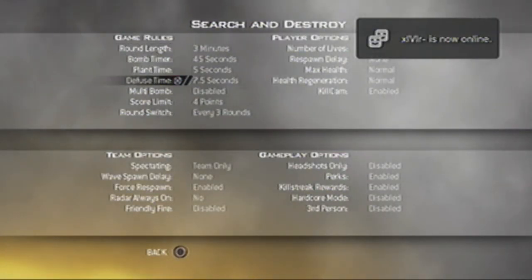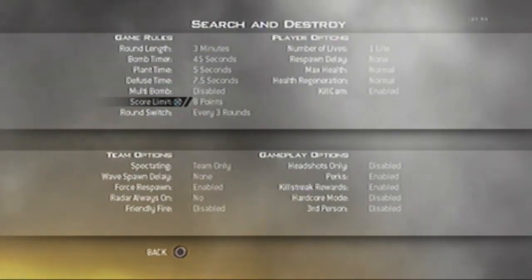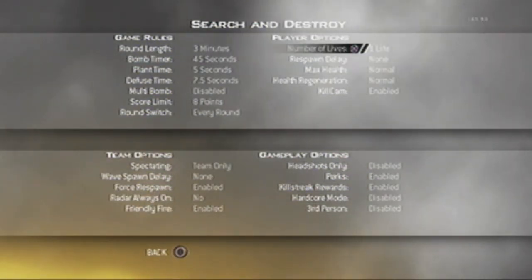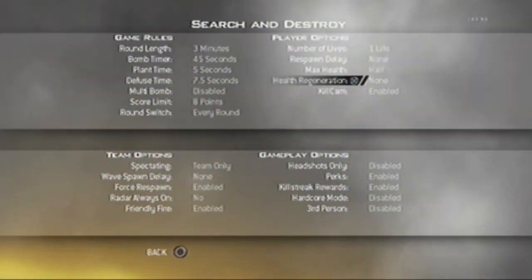Round length is three minutes. Multi-bomb disabled. Score limit: 12 rounds or 8 rounds, depends how many people you're playing with. Switch every round. Friendly fire enabled. Respawn delay: 9 seconds. Max health is half, no health regeneration.